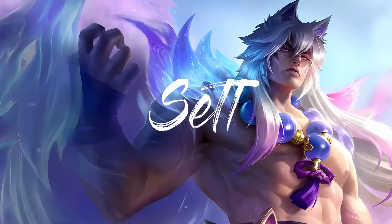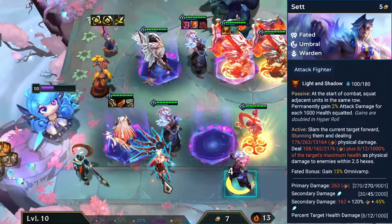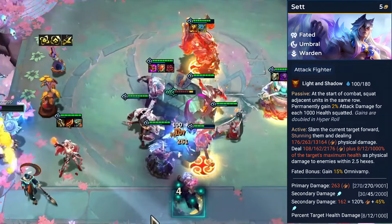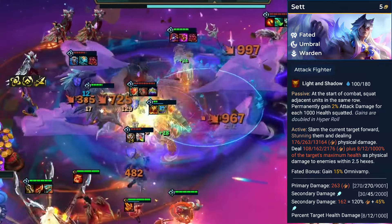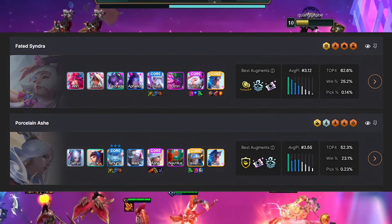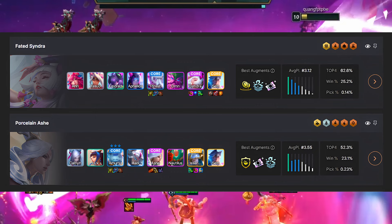Moving on to our next champion, Set, who belongs to the Fated, Umbral, and Warden traits. Set's passive ability triggers at the start of combat, causing him to absorb adjacent units in the same row, granting him bonus AD and health. His active ability allows him to slam the current target forward, stunning them and dealing physical damage.